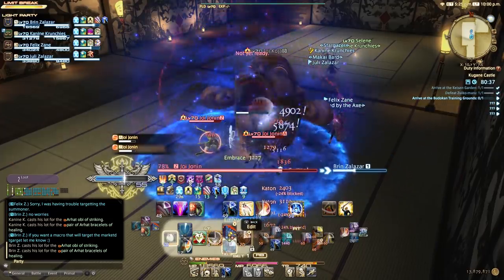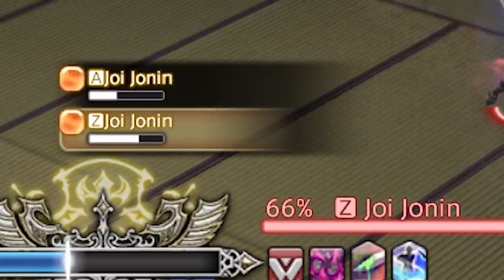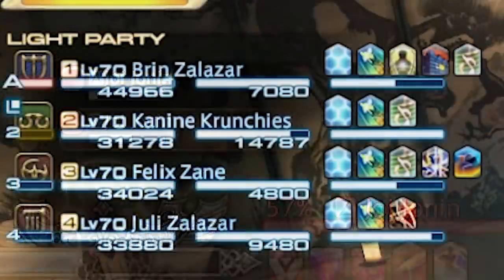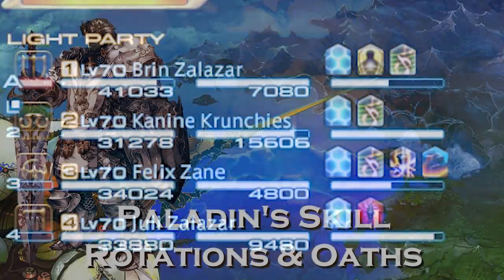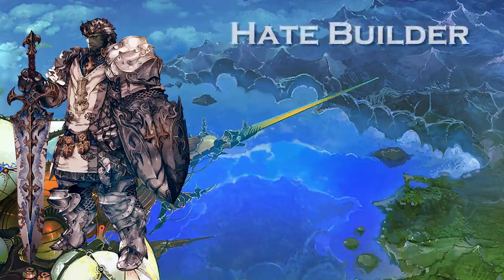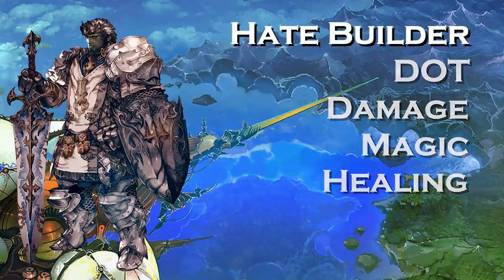The game offers you two ways to see where your hate is currently located. You're going to have the enemy list, where you'll see all the targets, and as long as you're red on each of those little icons, that means the enemy is focusing in on you. However, if you want to see where you stand individually target by target, with the target selected you can see within your party list the letter A and then various numbers — this shows your ranking on that target in the hate list. Now let's talk about your different rotations. Paladins have a hate building rotation, a dot rotation, a damage rotation, a magic rotation, and a healing rotation.